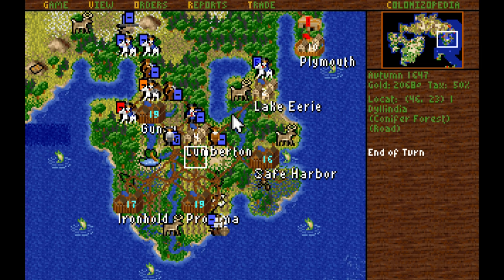We've actually got a pretty good system of roads set up now, so that we can go from Lake Erie to Gunning without going through Lumberton. And then we can much more easily go from Safe Harbor to Gunning as well in only five moves instead of what used to be an eight-move trip.